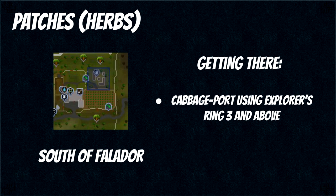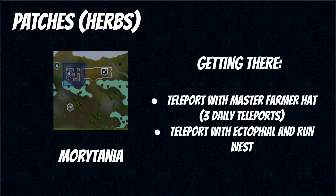Now let's look at all the different patches, starting with herbs. Herbs are the main source of money in money making runs so you do want to do as many of these as you can. Herb patches usually come with flower and allotment patches as well, so we're just going to group those together. The first one is the south of Falador patch and the easiest way to get here is to cabbage port using your Explorer's Ring 3. Next we have Morytania, and you can teleport here 3 times a day using your Master Farmer hat, or use your Ectophile and run west.